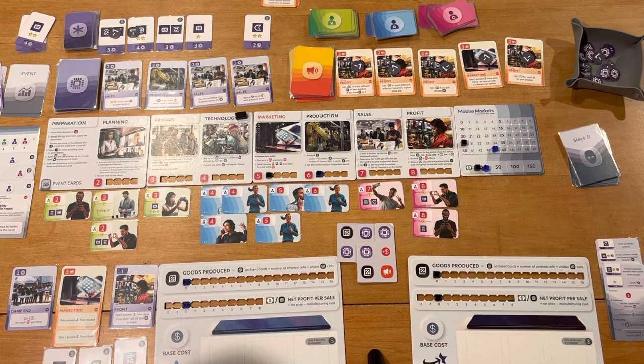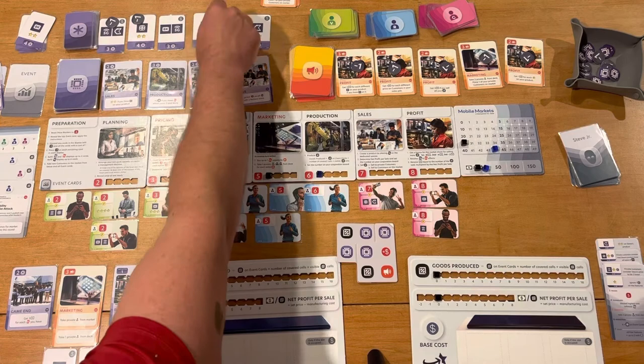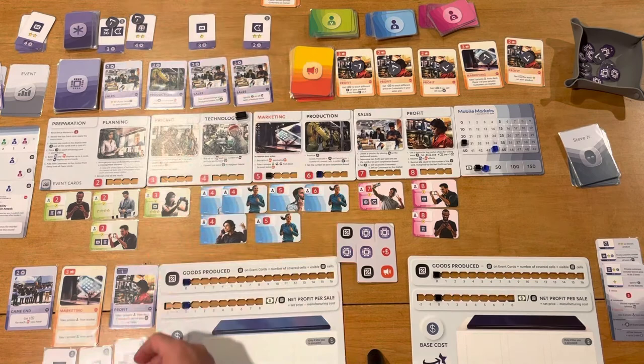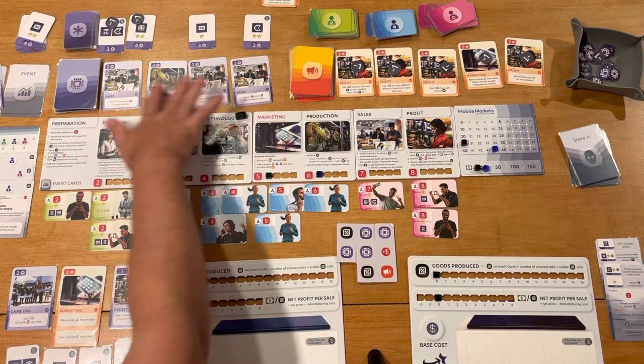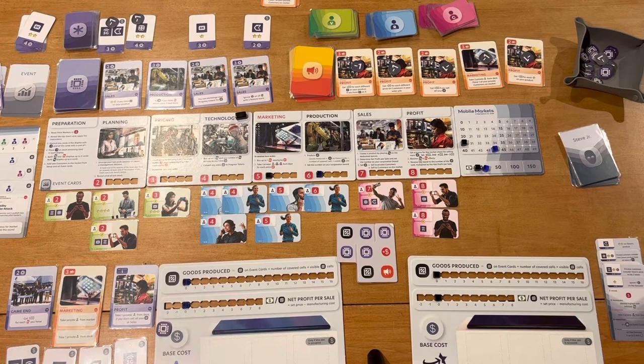Now we go to the technology phase. Steve's card says to discard the highest-cost leftmost technology card from the market, which removes one of the better options. Then I take the card I want. I have four technology points and I need the 8K camera technology, which costs three. I buy that card, leaving me one technology point remaining — not enough to afford any of the other available cards. I'll save that one point for later.